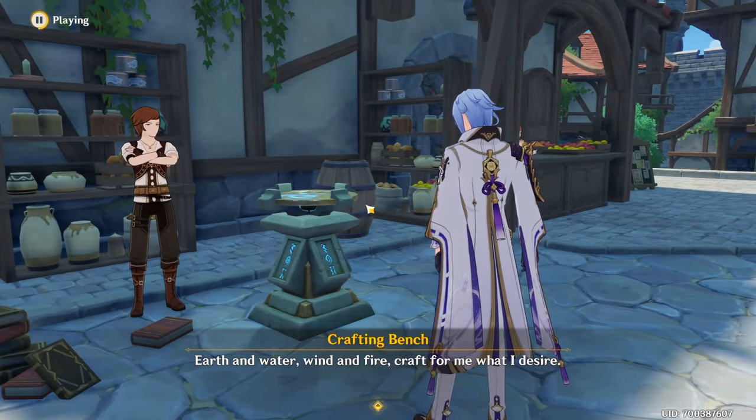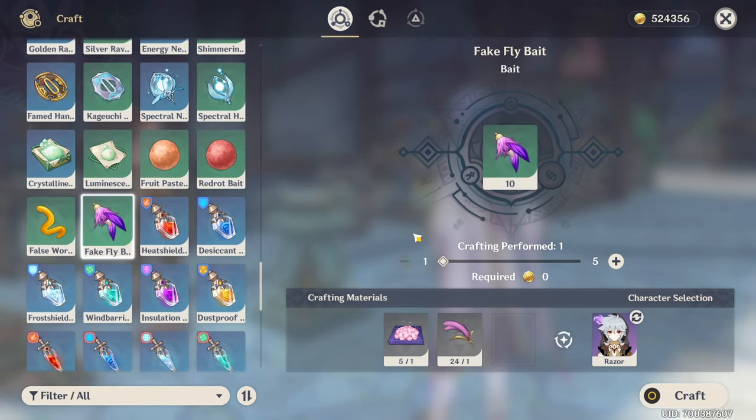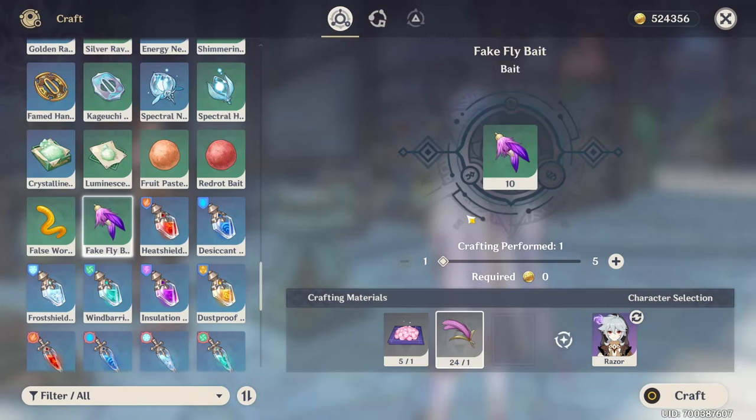After you learn the blueprint, come over to the crafting bench and scroll down until you find the bait, which is this one over here. To craft the fake fly bait you're going to need some sakura bloom together with horsetail. Whenever you craft even only one batch of those baits, you're going to get 10 of them.